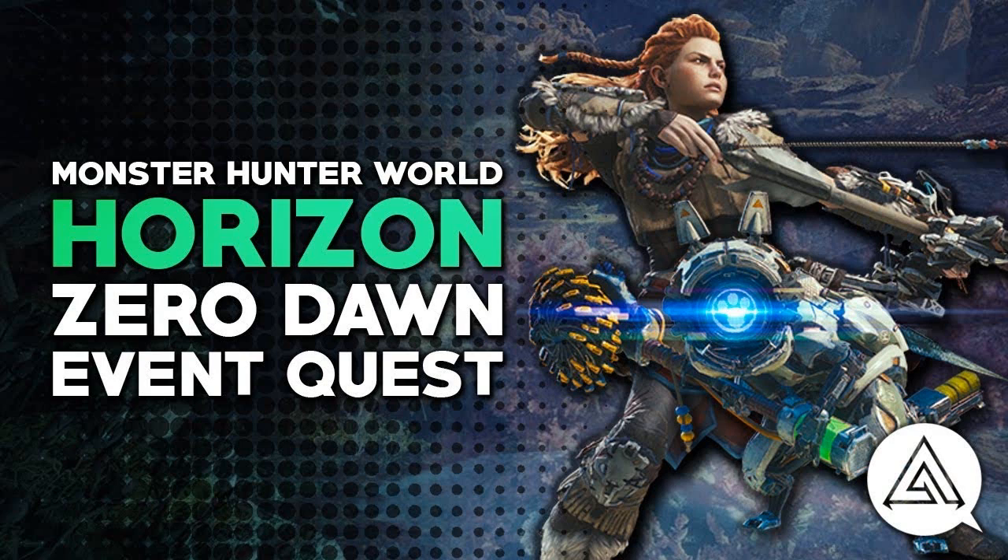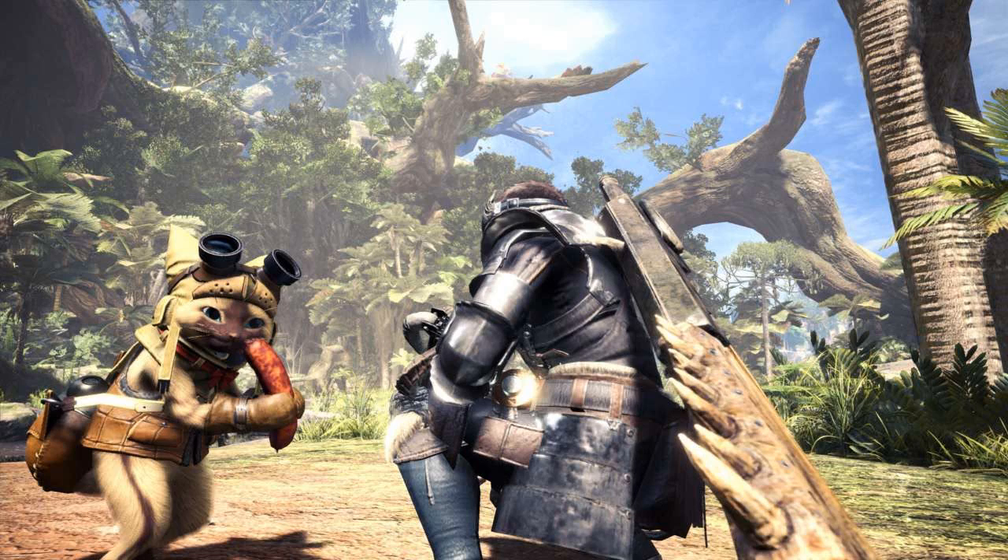The Horizon Zero Dawn armor isn't the only exclusive content Capcom has offered PS4 owners. Over the past few weeks, the company has held several Monster Hunter World beta tests that were available only on PS4, the most recent of which took place last weekend and gave players a chance to hunt Monster Hunter World's fearsome cover monster, the Nergigante.